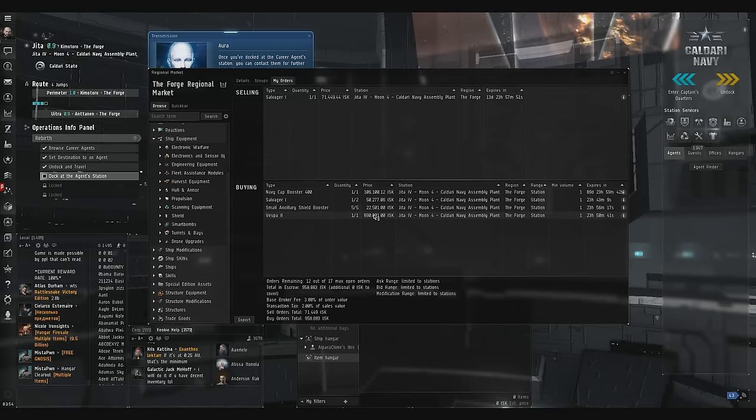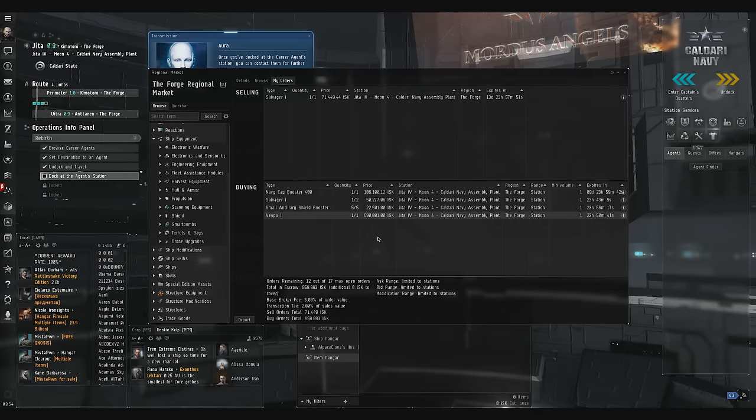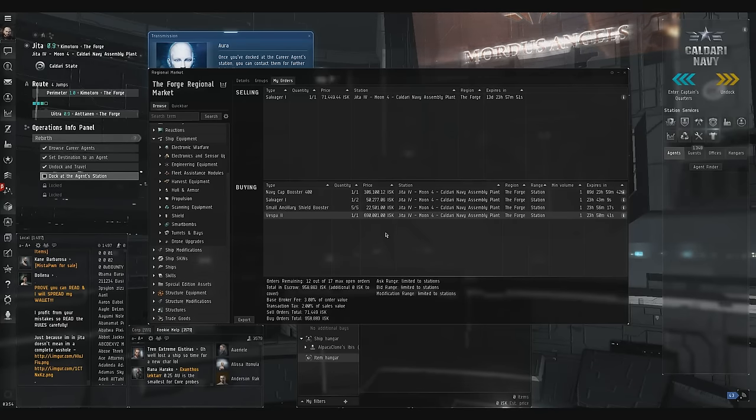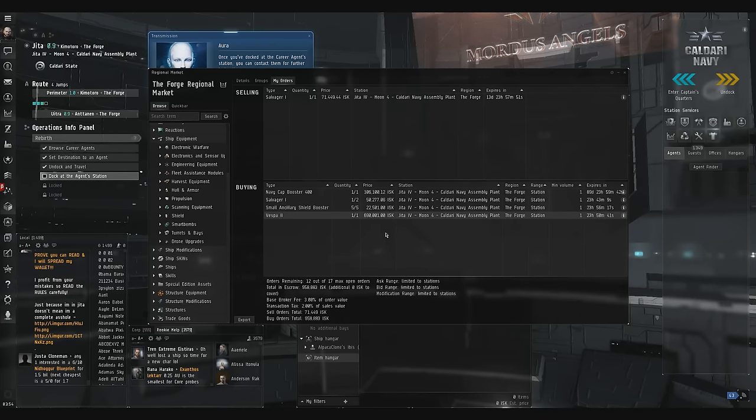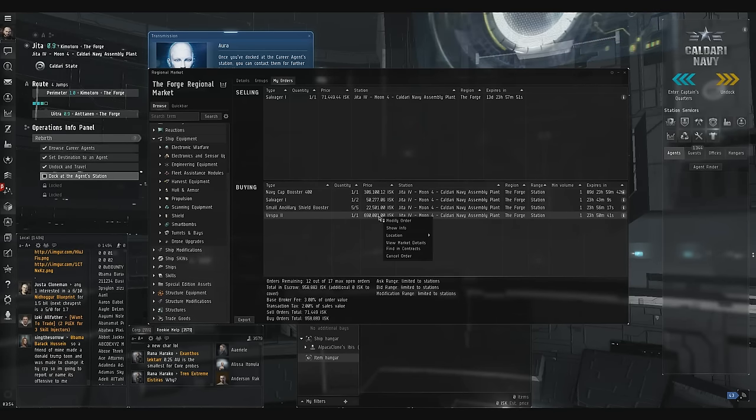Once I get that 690,000 item sold, that's a 300,000 profit. So we just did our net worth. Now we're going to go back into updating. We're going to put ourselves in a loop: update, 5 minutes, update, 5 minutes, update.